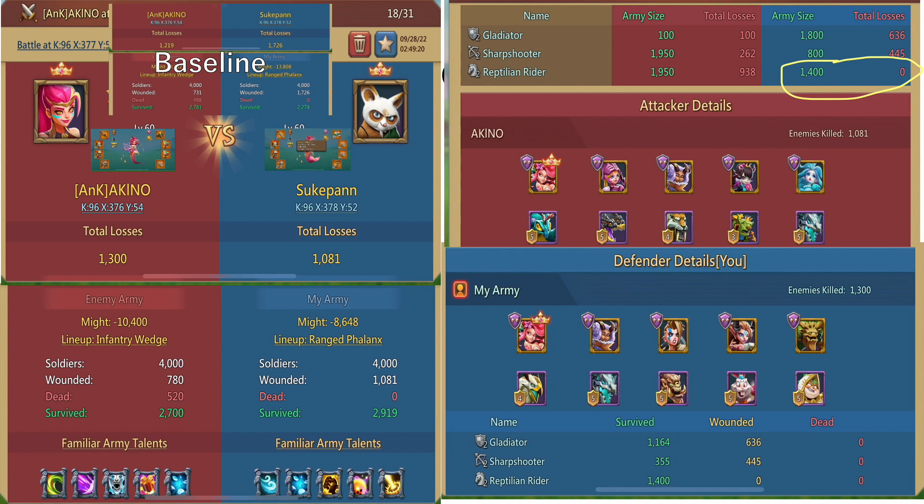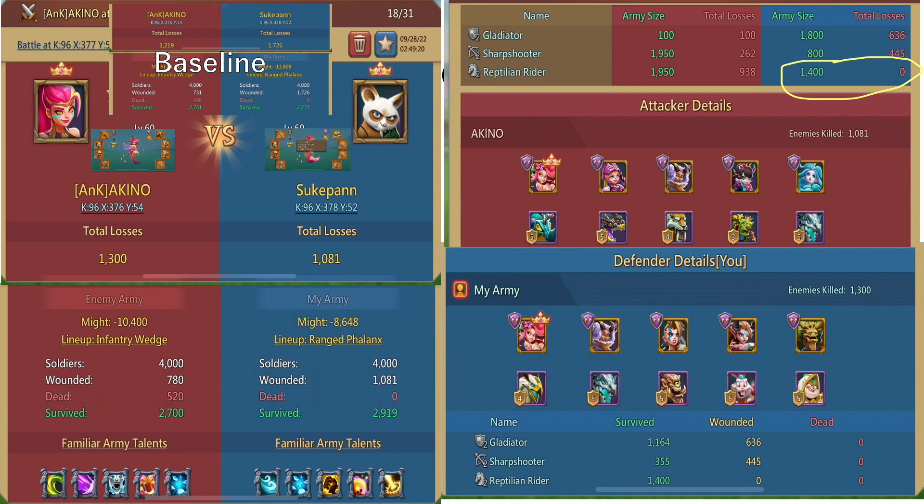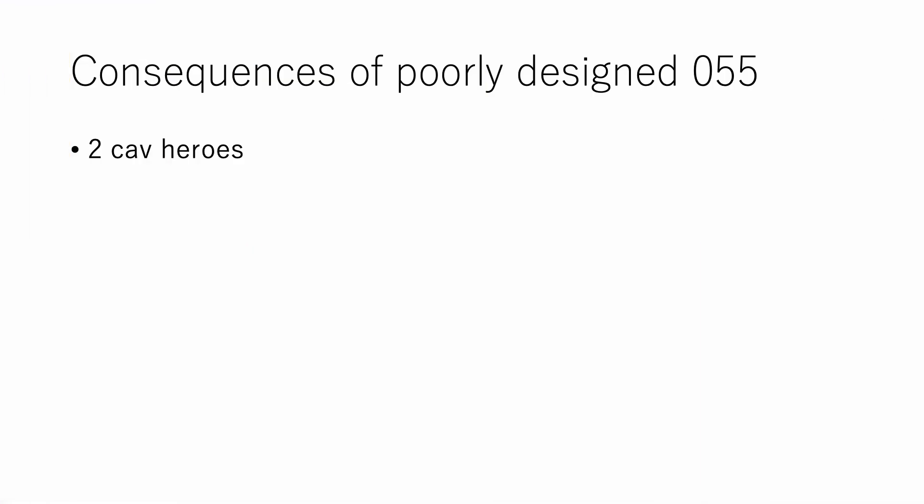Why is inf buffer so important? It's going to be complicated, but it relates to the timings of dying inf buffer and the activation of 200 squad attack by inf heroes in 424 — which is worth another video.